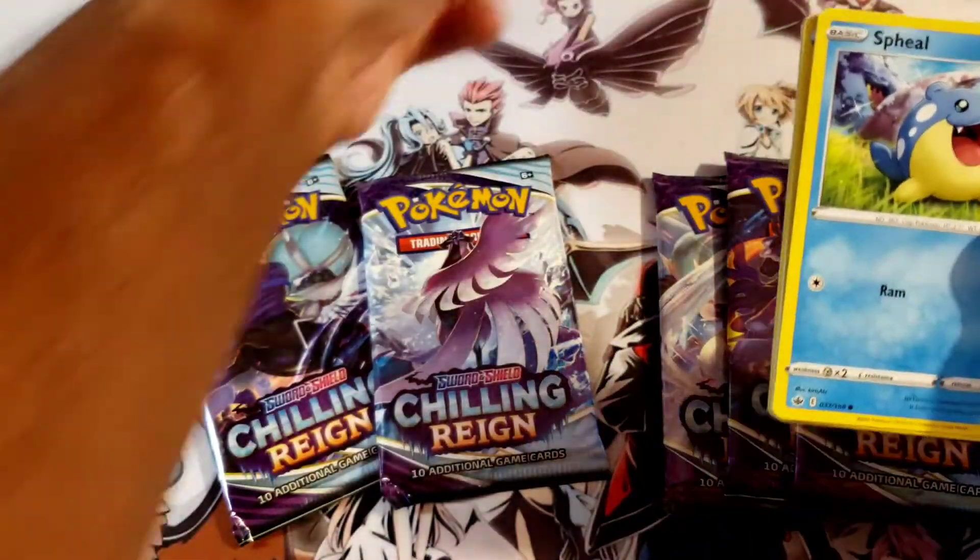Last pack — can we do last pack magic on the Galarian Moltres pack? Fire Energy, Fighting Energy, Cilio, Whirlipede, Heracross, Castform Sunnyform, Sveal, Hatteliana, Rockruff. Reverse holo: Eevee-lution. And a Slurpuff rare non-holo.